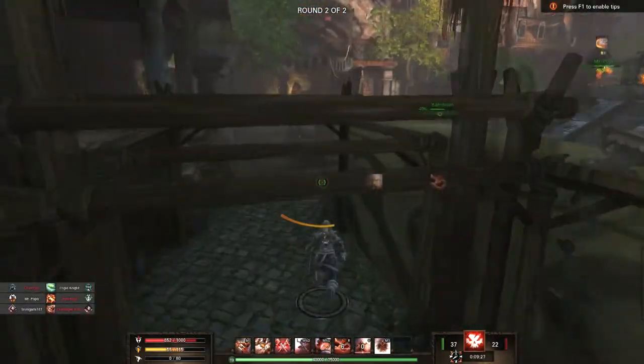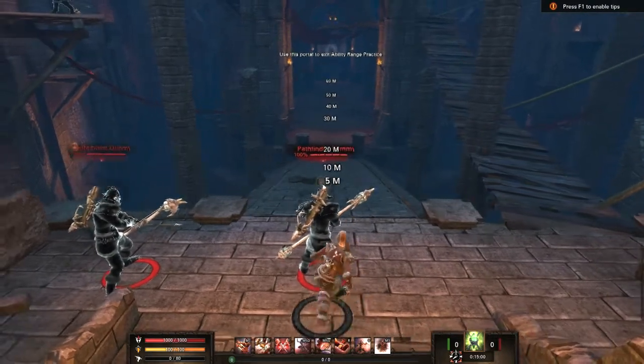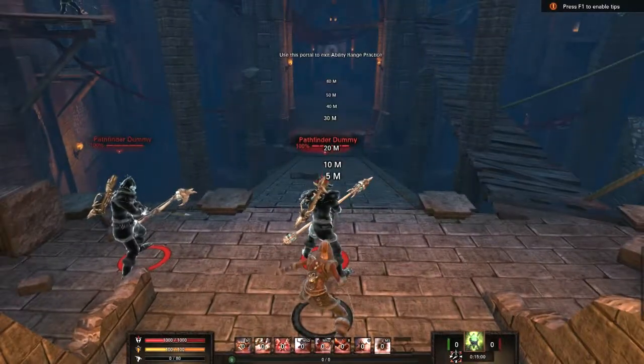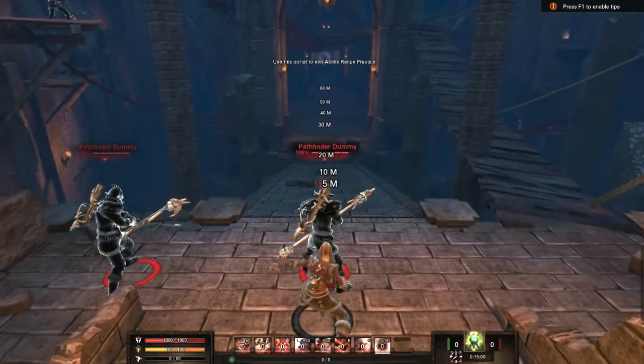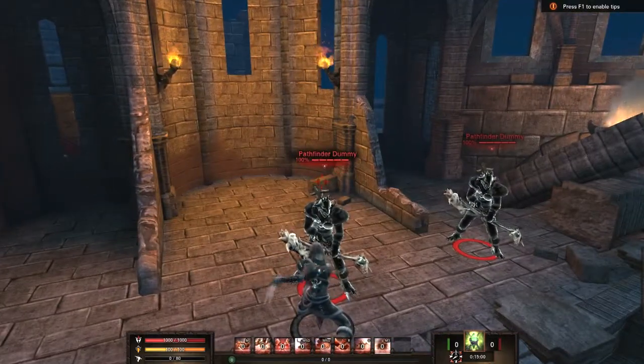Our main damage ability is called Strike. By default it's going to be your left click, and it'll be doing some pretty good damage — 75 from the back. From the front it'll be reduced, so most of the time you're going to want to be attacking from the back.